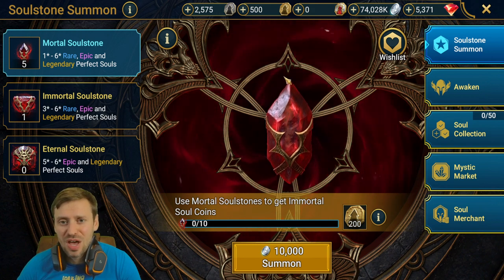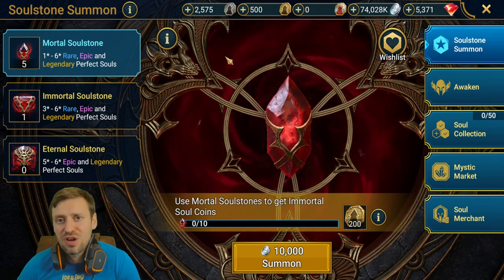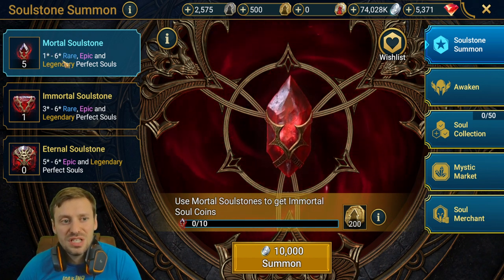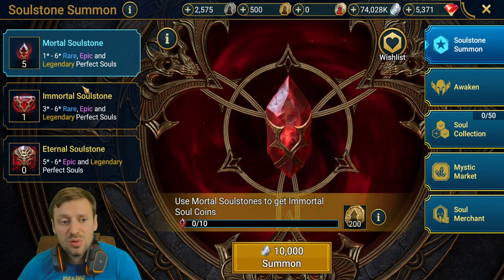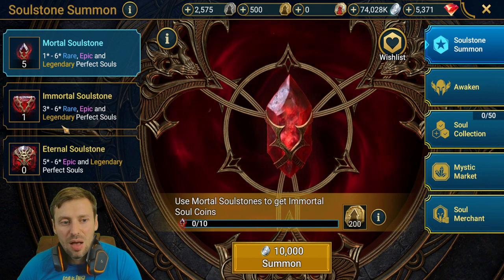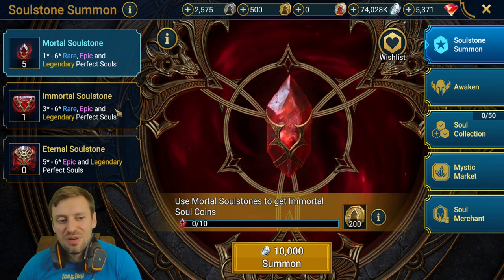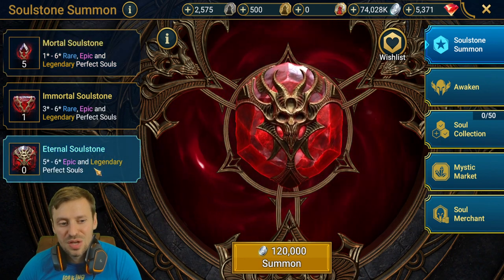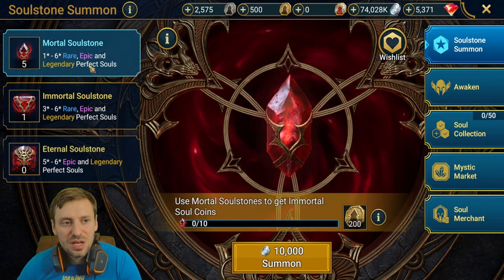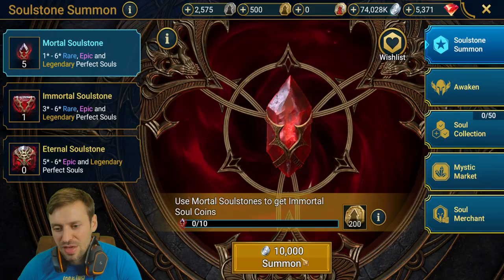There's a whole bunch of stuff going on so I'll quickly talk you through it. They've been quite generous and given us a few freebies to start playing around with. We've got multiple soul stones that give you one to six star perfect souls, immortal soul stones for three to six star legendary perfect stones, and eternal soul stones — though they weren't nice enough to give us any of those unfortunately. It's 10,000 per pull.